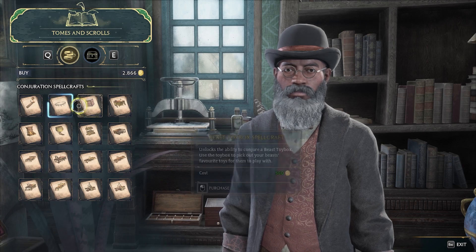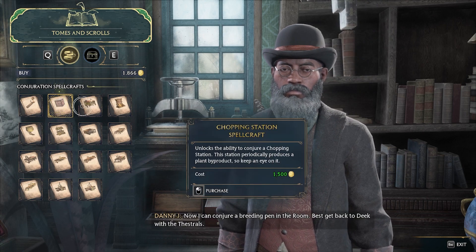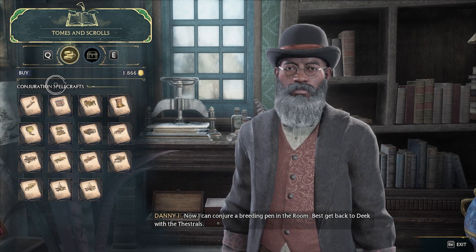Let's look at what we have, shall we? Breeding pen? Now we can conjure a breeding pen in the room. Best get back to Deke with the Thestrals.